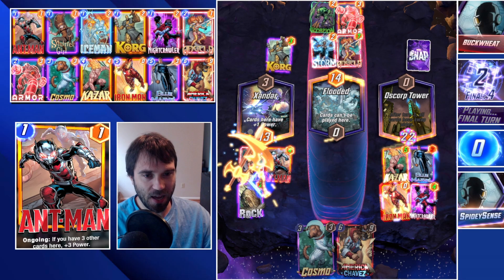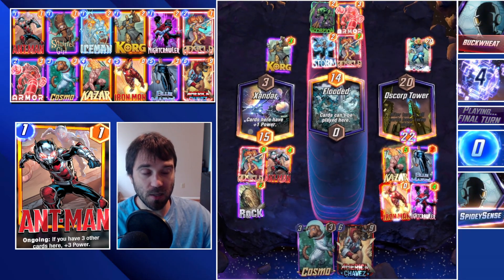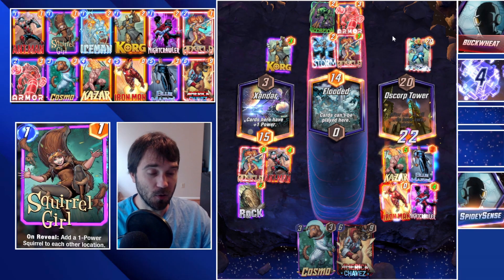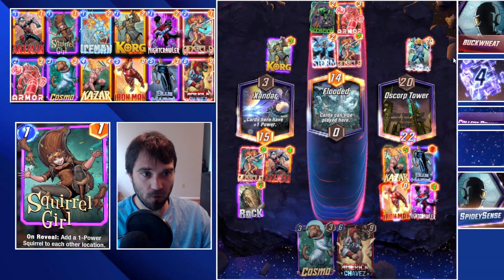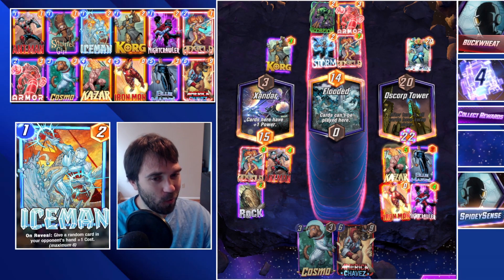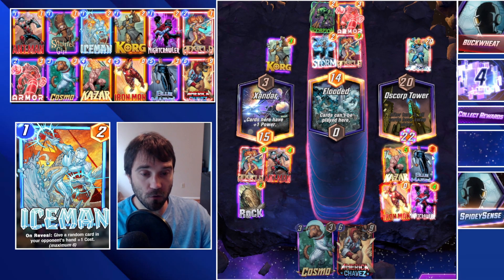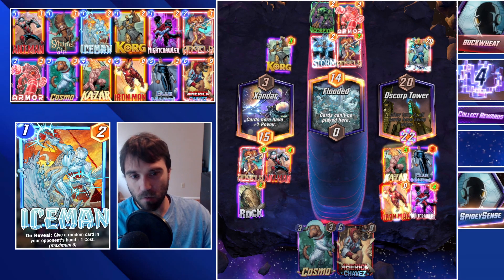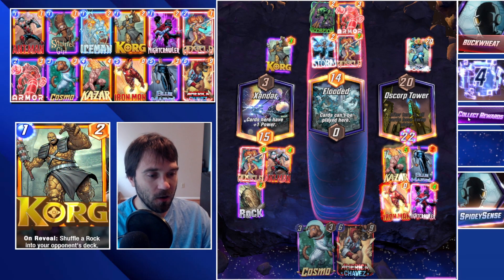There is the Infinaut. Paying attention to the fact that they skipped on turn five allowed us to predict the play and overpower it — we just barely reached over 22. Our 15 power was enough to outpower the Korg in Xandar. Let's jump into the next one.